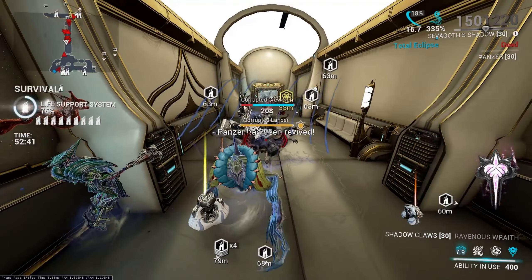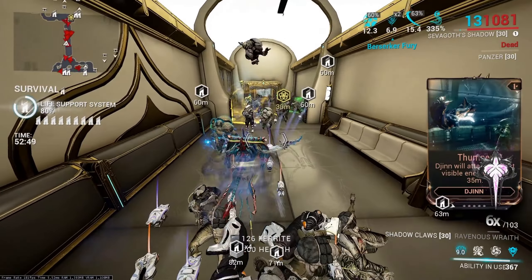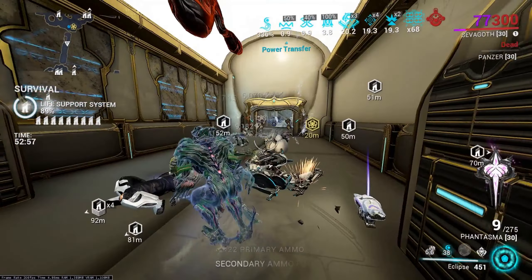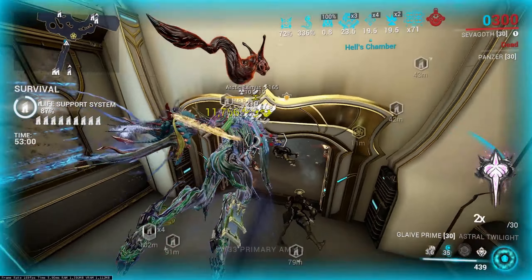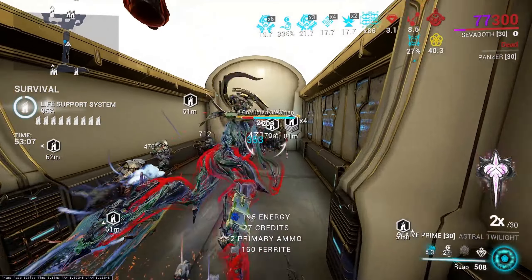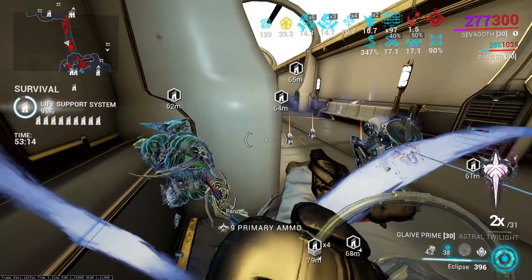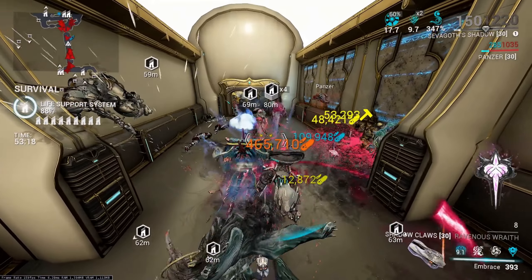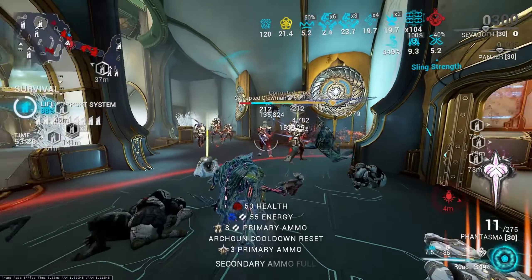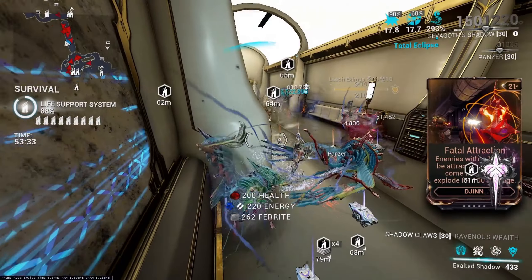To play Sevagoth you have to Forma him a million times — I had to waste 13 Forma and two Exilus adapters, and I theoretically still need to Forma him more: the melee needs two more Formas, and I need to Umbra Forma the shadow build to put an Exilus mod and max out my Umbral Fiber. He requires so much investment and he's just so mediocre. On top of that, his Shadow Claws don't work properly and have such slow attack speed that you need Berserker Fury and Arcane Strike — and even then they still feel bad. He also only has 0.95 sprint speed so you're slow. F for fun.